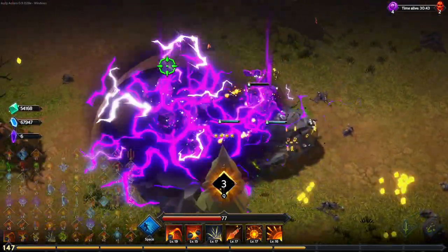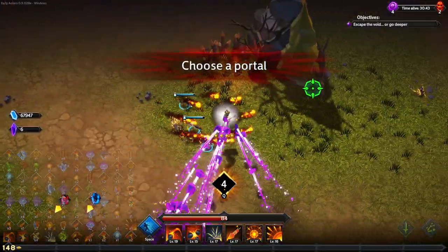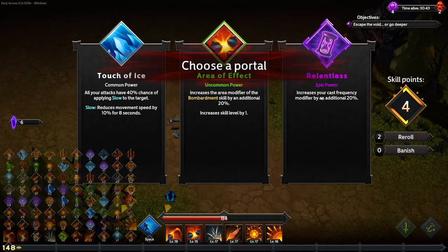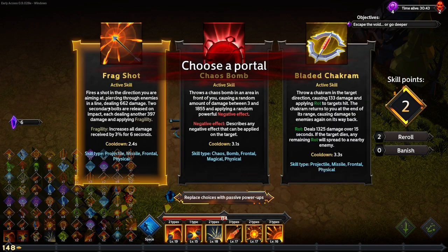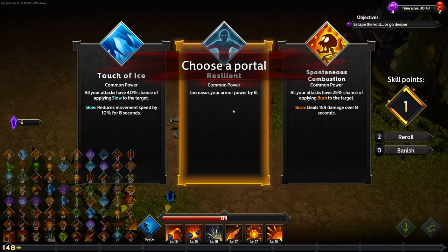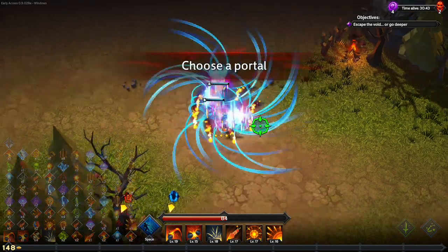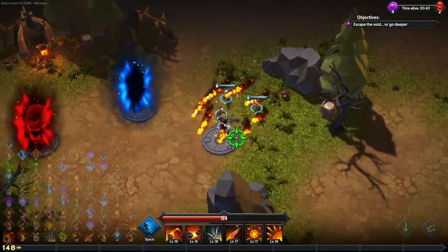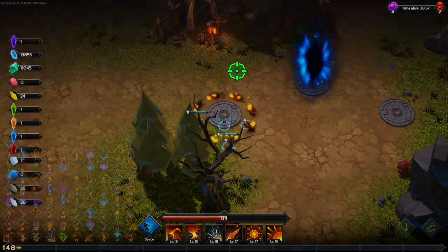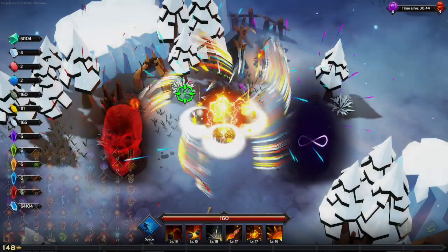Let's grab these crystals, pop these levels, and then head deeper into the void. More cast frequency, more damage, and more XP — we have another level up. Sure: armor power again, don't really know what it does but onwards, onward sweet beans to the next realm.